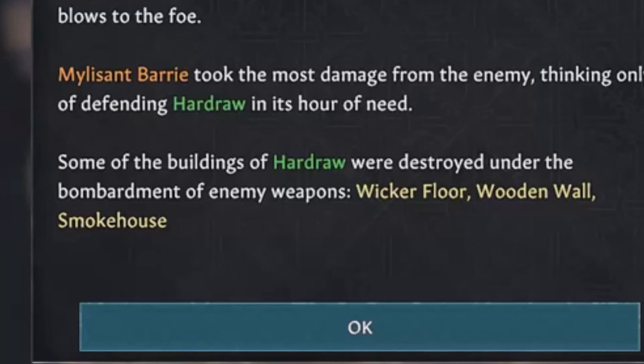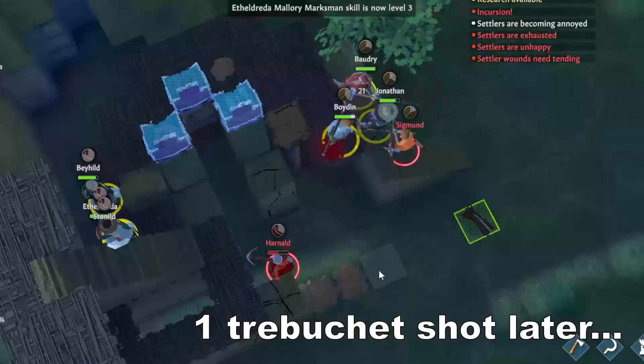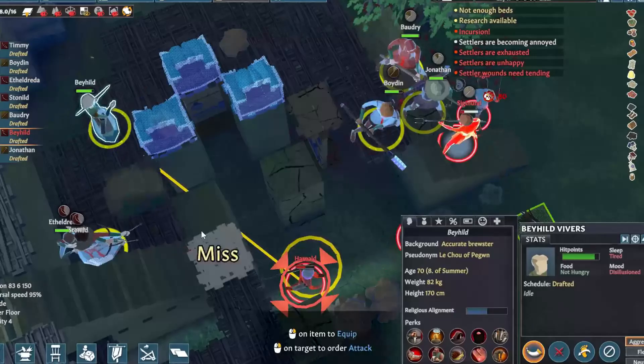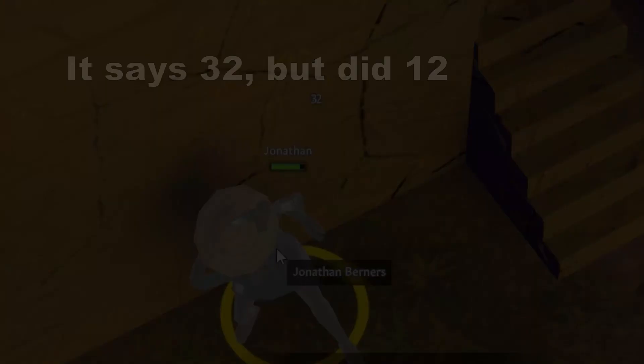You will take some damage this way. Clay and wooden walls or similarly flimsy roofs will get destroyed in one hit. Production buildings can also go down in one or two. However, inaccurate trebuchets may not hit the same spot multiple times, and their damage to settlers is honestly pretty low. A lot of these questions came from the comment section, so if you've got something you'd like me to address, drop it down below.